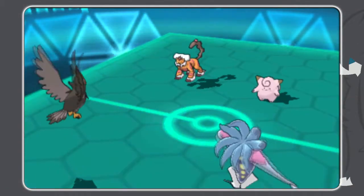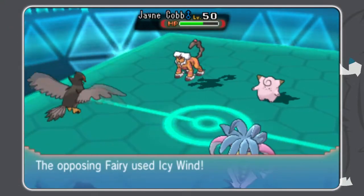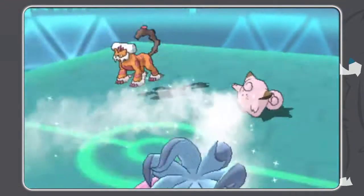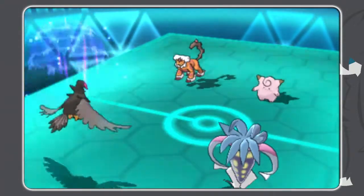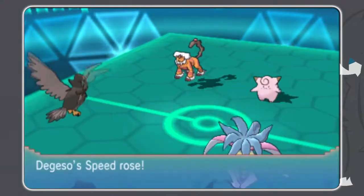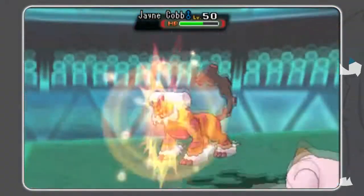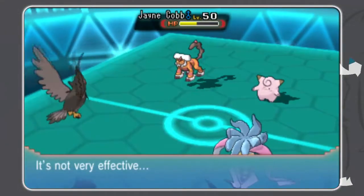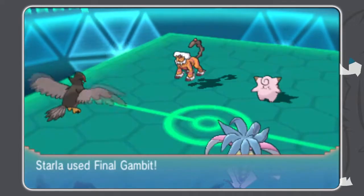He wasn't expecting the Tail Wind — he was expecting the Scarf Final Gambit, I think. So I get off my Tail Wind and I go for the Knock Off on the Heatran, removing its Scarf. He did go for the Icy Wind with the Keferi, which is kind of a surprising move. I knew it had Icy Wind from back at the VGPC, but I didn't think he'd go for it, because that's now boosting my Mawile's speed.